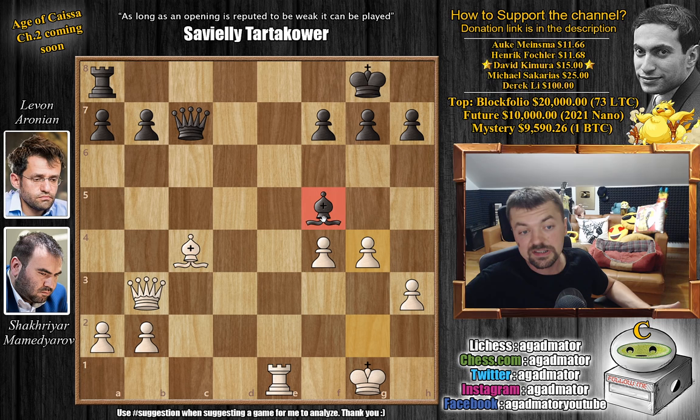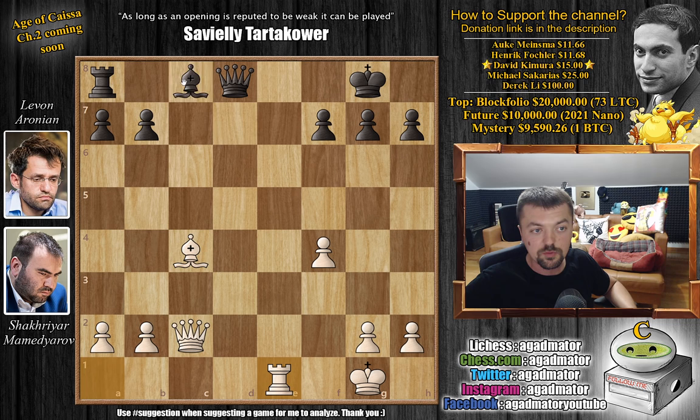Let's say queen c7 — you defend against both threats. But now comes h3. What do you do with the bishop? If bishop f5, we can just play g4. And now where is this bishop going? You can't go here because we can just trap the bishop — the queen covers g3 so there aren't any tricks. You can't go here, this is attacked three times. You can't go here because the queen then doesn't cover the f7 square. And if you go here, you just get checkmated.